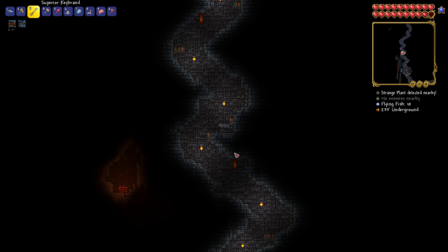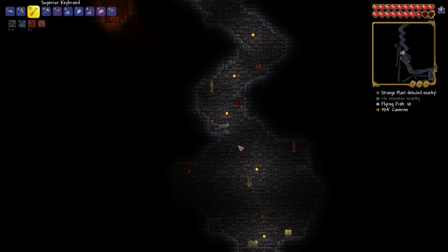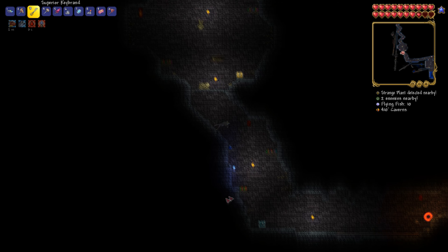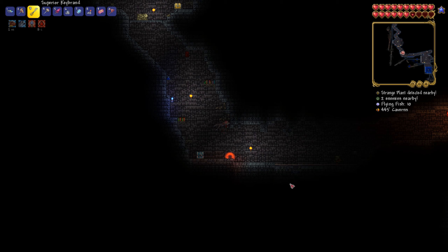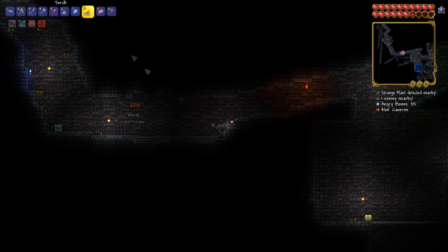So what you're looking for is any of the Armored Skeletons. I believe there's three: the Blue Armored Skeletons, the Hell Armored Skeletons, and the Rusty Armored Skeletons. Those guys all have a chance of dropping the Wisp in a Bottle.